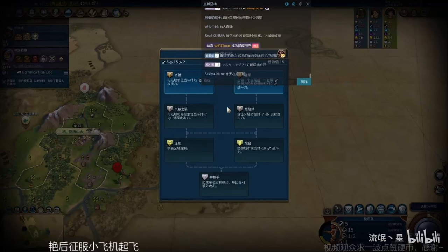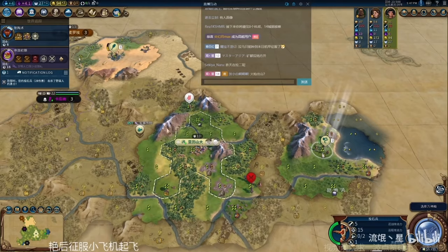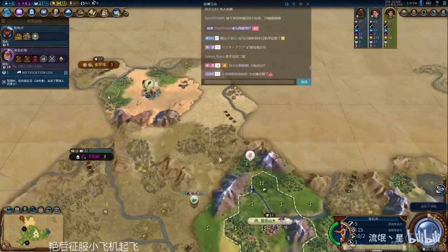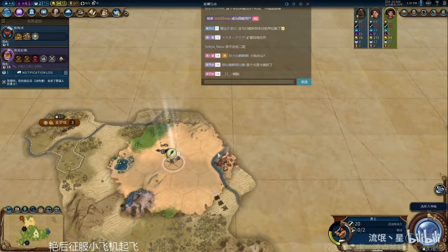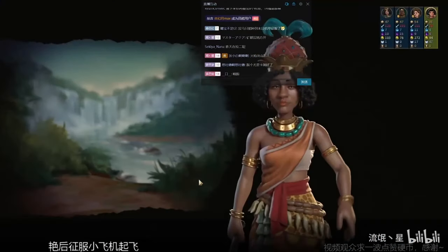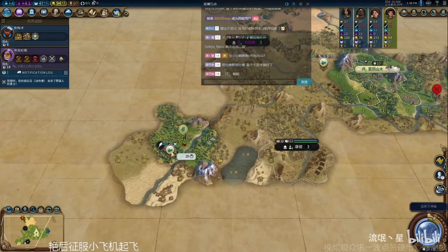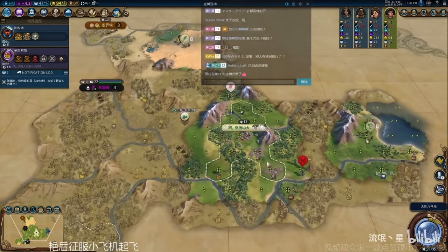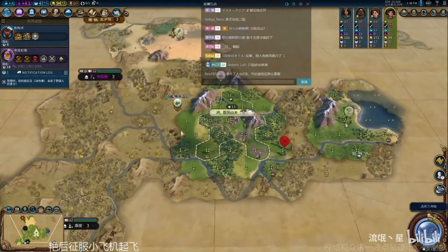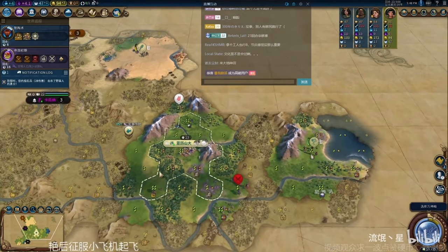Getting back to the game — tech wise he went Pottery. On the slinger that got promoted after dealing with barbarians he took the promotion that gives combat strength for fighting units. He met a third AI, the new version of the Congo. Meanwhile he still has two turns left on his original settler, and that barbarian spearman from the camp decided to wander off and abandoned their camp altogether.